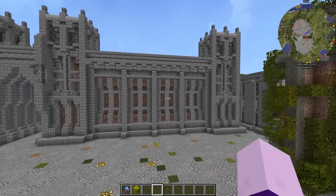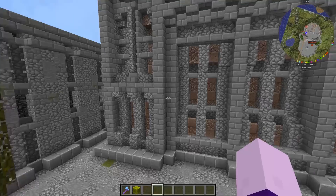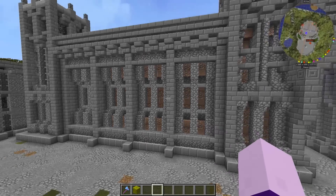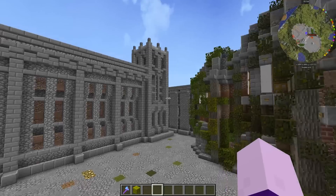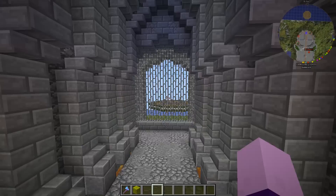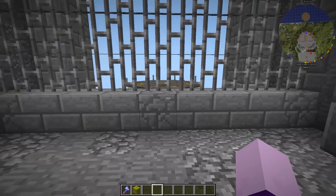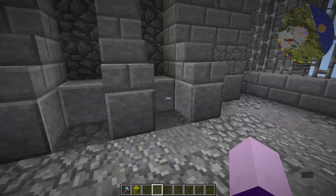So for the second time we are going to look at the castle — and look at this. In my opinion this is a lot better than what we had before. We have these towers, then we have the wall which looks awesome, and two more towers, a wall, and another tower, and then going through here we have an awesome tunnel that leads to the entrance.